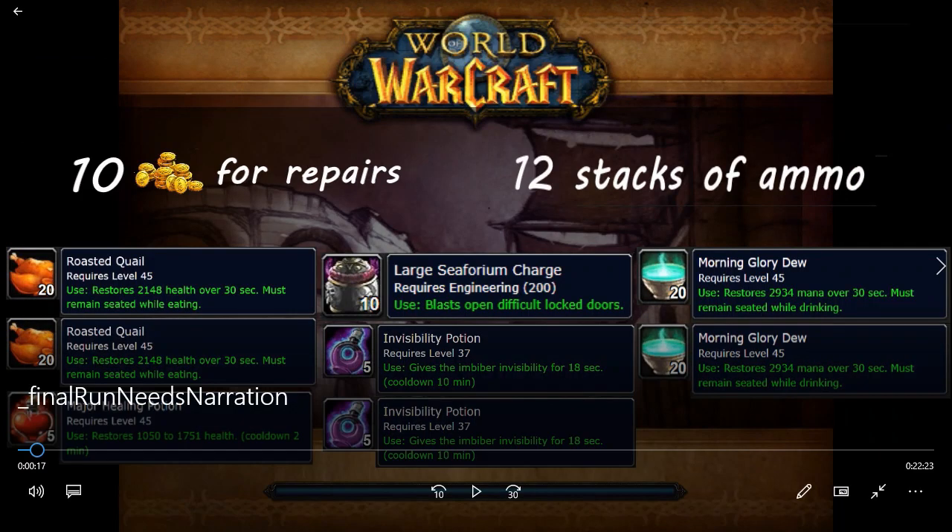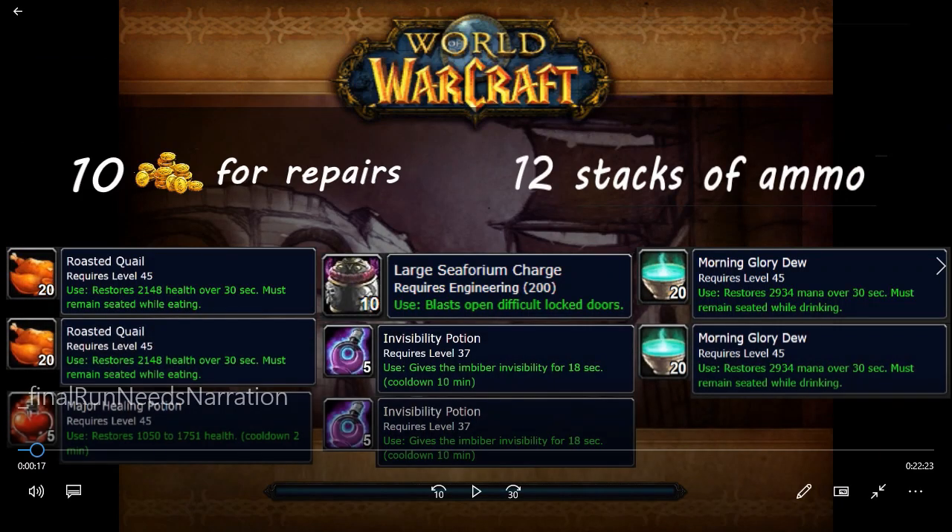There are a couple items you're going to need for every single run: food, water, healing potions, one large Seaforium Charge, and one Invisibility Potion — you can also use Lesser Invisibility Potions, it's up to your preference. These are the minimum required items. You're also going to need ammunition and about 10 gold so you can repair. You can actually repair inside the instance.